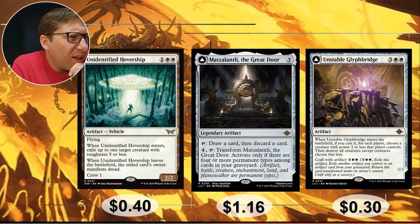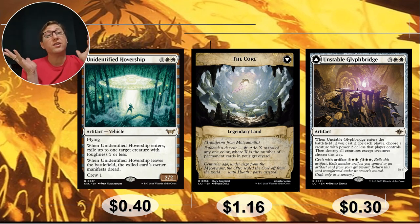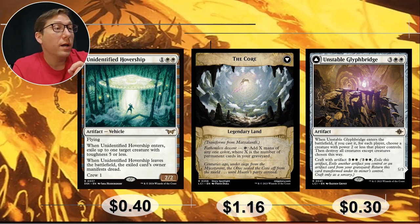Next we have Matsalantillandilly — The Great Door. 13 mana for a legendary artifact — you can tap it to draw a card then discard a card, and for 4 you can tap and transform it, but only if there are 4 or more permanent types among cards in your graveyard. For 1/16 — what it transforms into — add X mana of any one color where X is the number of permanent cards in your graveyard. Just permanent cards, doesn't matter what kind — pretty much everything except instants and sorceries counts as a mana source for you, colored mana of your choice.